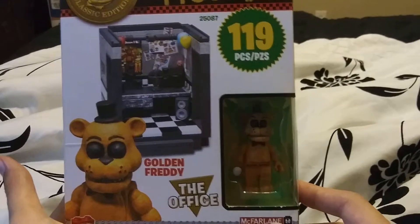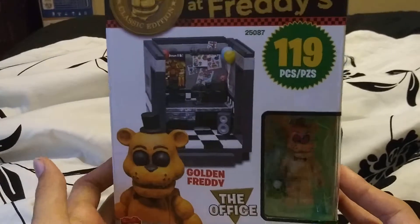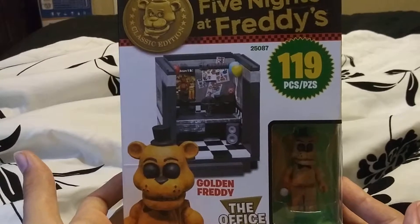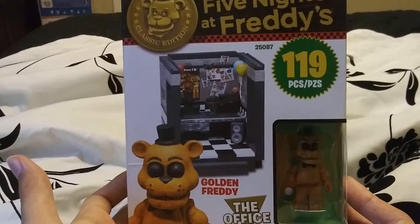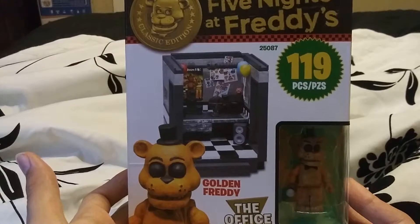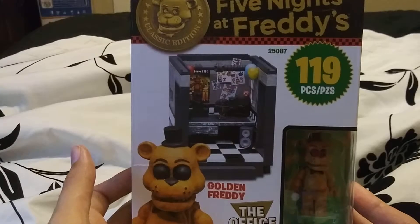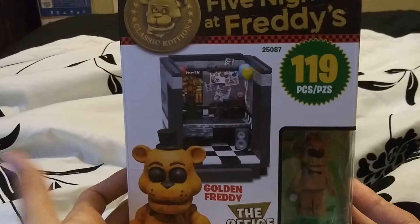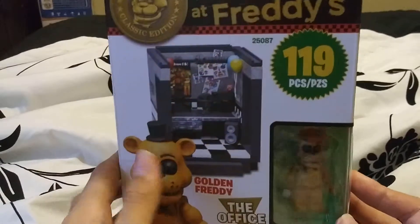This comes with Golden Freddy, and if you guys don't remember the lore, Golden Freddy is the unusual animatronic — he doesn't typically follow the normal rules. He can literally just appear right in your office even if both doors are closed, which is incredibly odd.